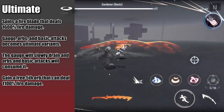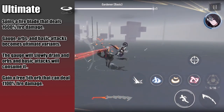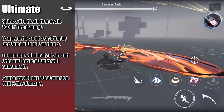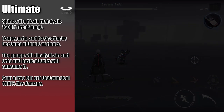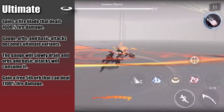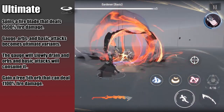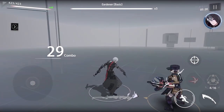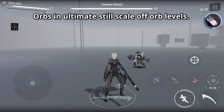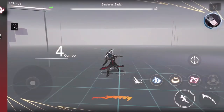As for his ultimate, Roland becomes invincible for a brief period and spins a fire blade around him dealing fire damage. His abilities and regular gauge become their ultimate variants, and the ultimate gauge will slowly drain in this form — abilities and basic attacks consume from this gauge. He also gets a free incinerating orb on the 5th slot, which launches multiple fire projectiles in front of him dealing fire damage.